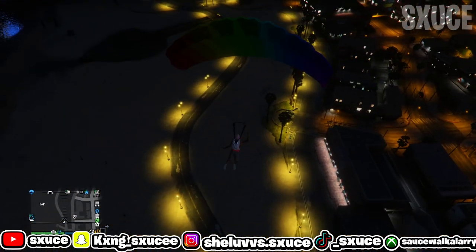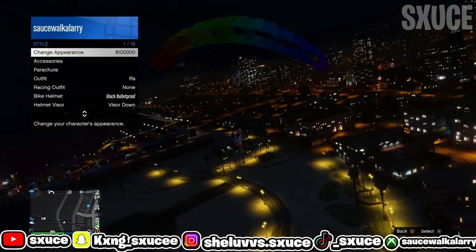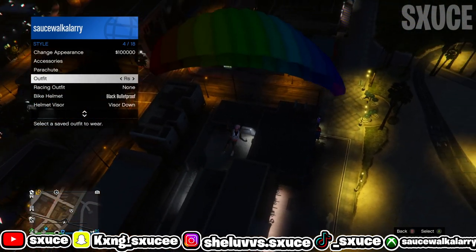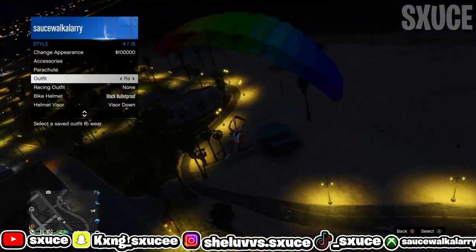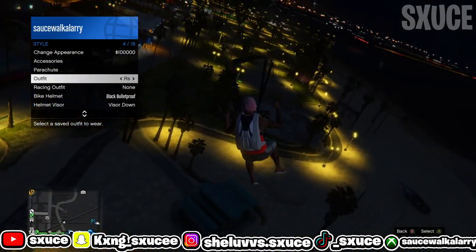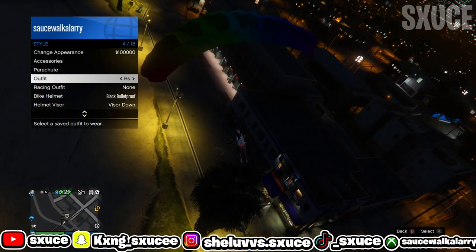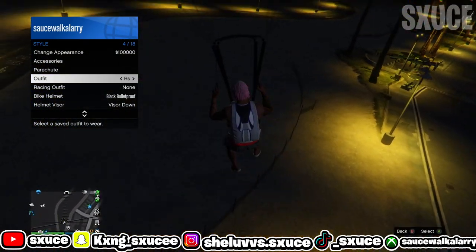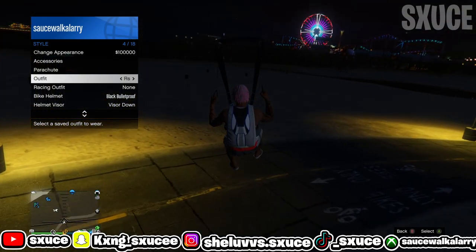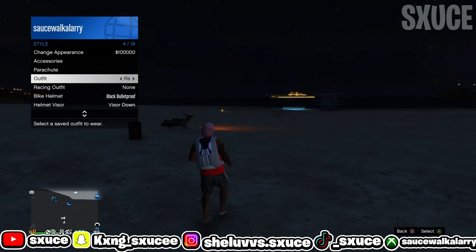Once you pull out your parachute, open up your interaction menu, go to your styles, and hover over the racing suit outfit that I told you guys to save earlier. When you guys are about to land, equip the outfit once your character starts taking off his parachute. So once you guys land, when your character starts taking off his parachute, go ahead and equip the outfit.